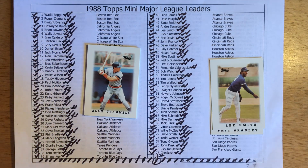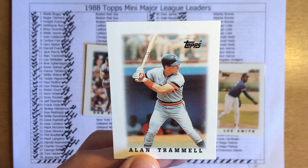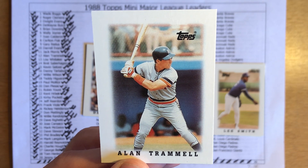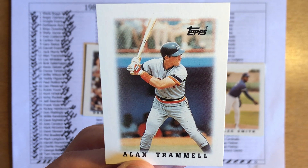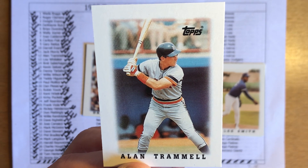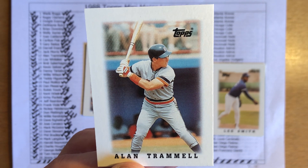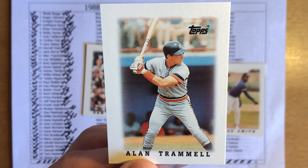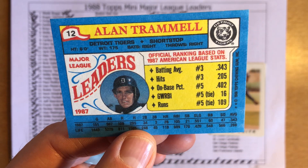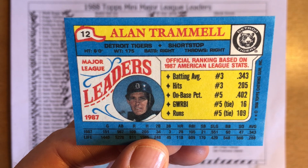Next up is Alan Trammell, recent inductee to the Hall of Fame and another triplicate we need, so now we're down to four more triplicates. Trammell, I think, should have gotten into the Hall of Fame on the writers' ballot and not the Veterans Committee. Unfortunately his career paralleled that of Cal Ripken Jr., who was a lot more famous. Trammell ended his career just as the rise of the power shortstop — Alex Rodriguez, Nomar Garciaparra. I think he's very comparable to Barry Larkin with similar batting ability. Trammell was a steady defender who played shortstop until the end of his career. He had an MVP-caliber season in 1987 — third in batting average, third in hits, fifth in on-base percentage, fifth in game-winning RBIs, and fifth in runs. He didn't quite get there for doubles and home runs but barely lost out to George Bell in the MVP voting.